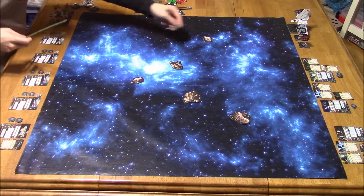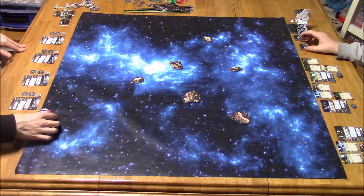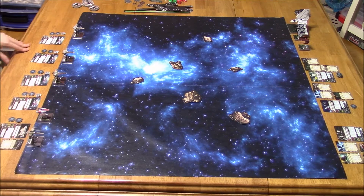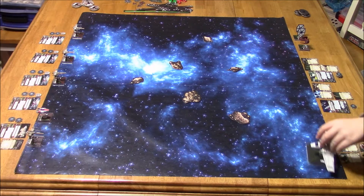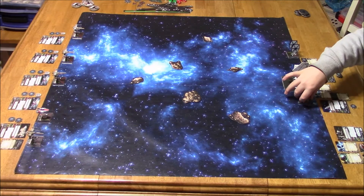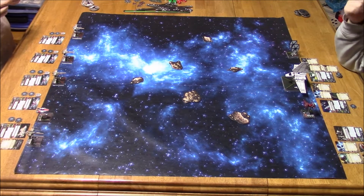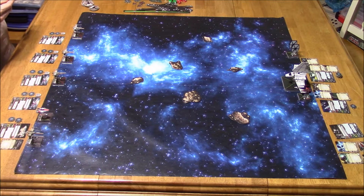My goal was to get these asteroids clustered as much as possible so his Lambda would have a difficult time navigating them. Because I have the lower pilot skill, I placed my ships first. I didn't know where he'd place his, so I spread mine out. Yor goes first with a pilot skill of 4, then Omega at 8, then Soontir at 9 — so all his ships shoot first and activate last. But that could be beneficial for blocking, which is what A-Wings are pretty good at.